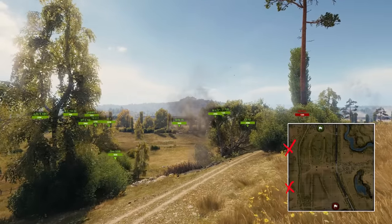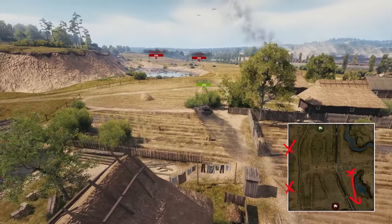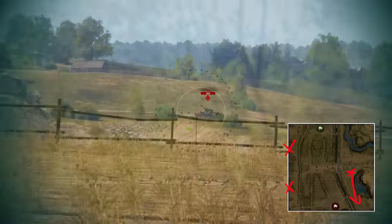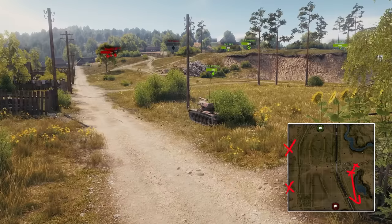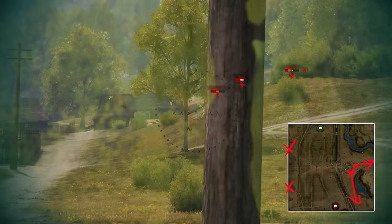If you've got some HE loaded and want to be cheeky, you can fell some trees just outside the map at C1 and H1 to generate some additional cover. There are also some really cheeky spotting positions — you can spot the south rotation if spawned from the north, or perma-spot the people playing on the entrance towards the hill if spawned from the south.